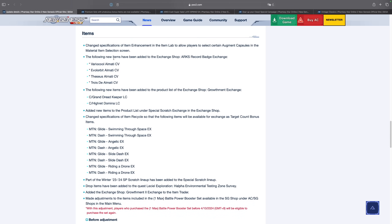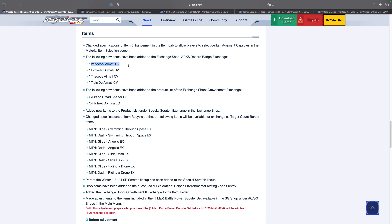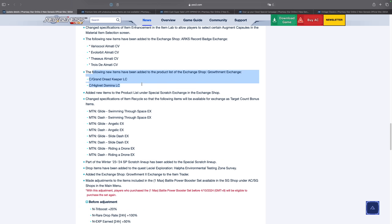Next up are item changes. As mentioned in my pre-maintenance checklist video, the exchange shop Arks Record Badges have changed the weapon camos. We now have the Very Cool, the Evil Orbit, the Thesis, and the Tua Omati CVs — color variants. Personally I don't care too much about CVs, but we'll take a quick look at the Very Cool weapon when the servers go live.